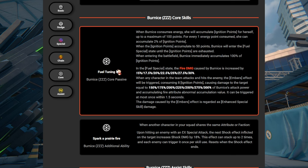Her core is the main reason why everyone cares about her. For Bernice, her whole point is to get ignition points. When you get enough ignition points, you're able to do a lot of burn damage. You can have ignition points up to 100. For each energy point consumed, you accumulate 2% of ignition points. When you get to 50, she'll enter fuel special state until the ignition points are exhausted. When entering the battlefield, you get 100% ignition points. When you consume ignition points, you're able to do anomaly buildup of fire damage.